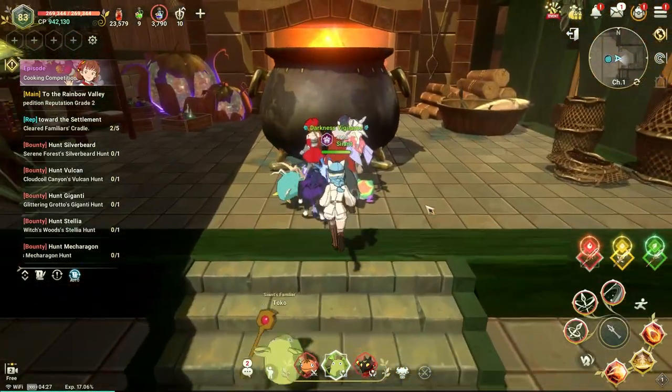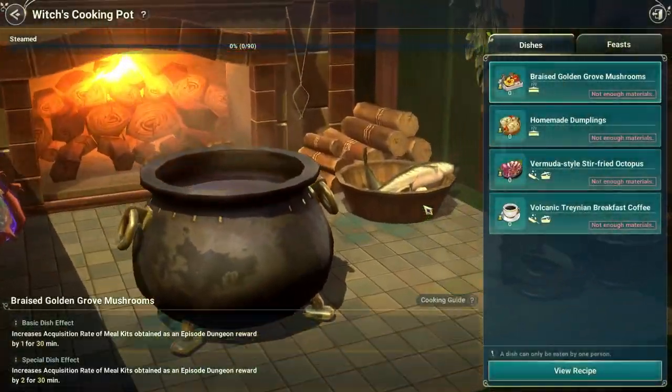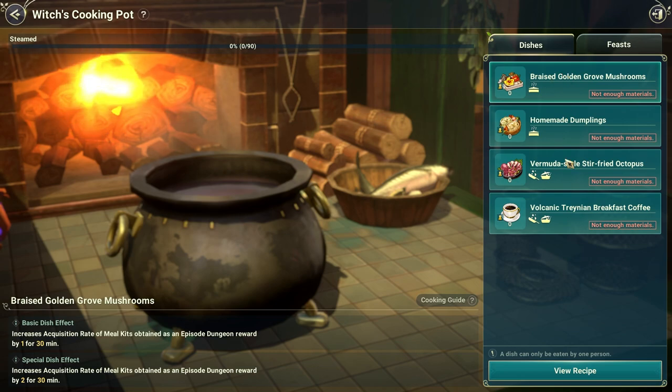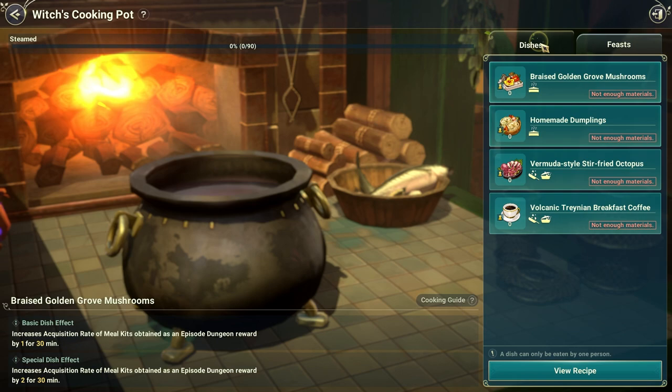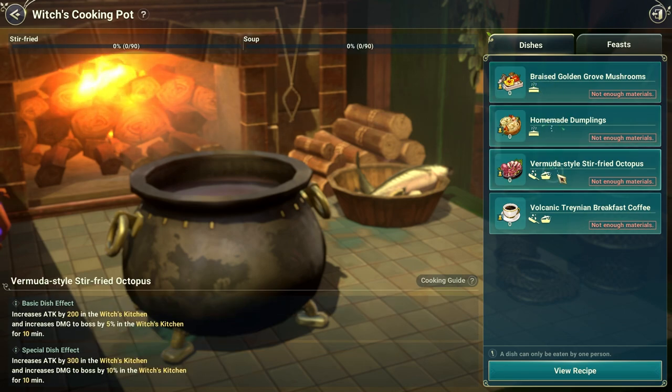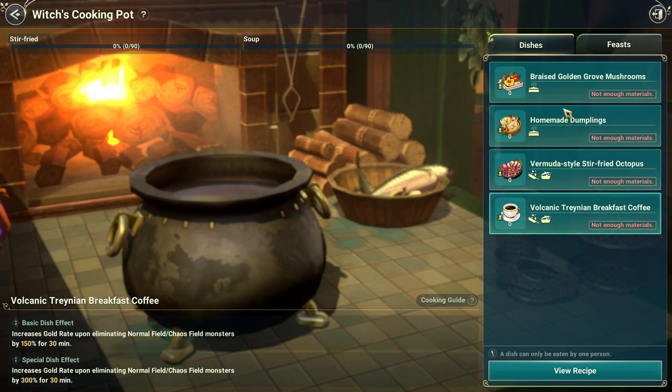So here is the pot. You have four here and two here, right? Six in total. So six judges, six food. And one thing to point out is that each one you'll see.